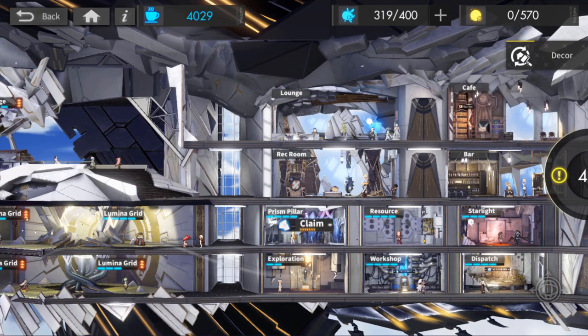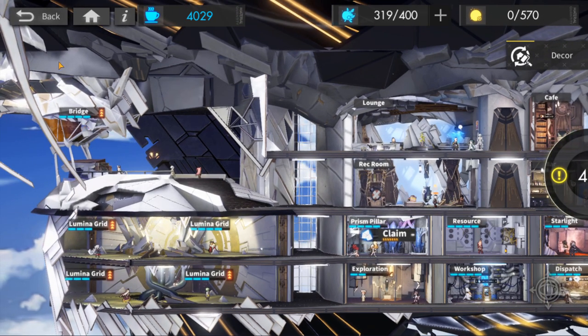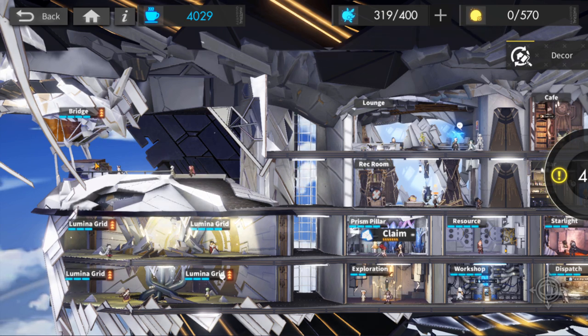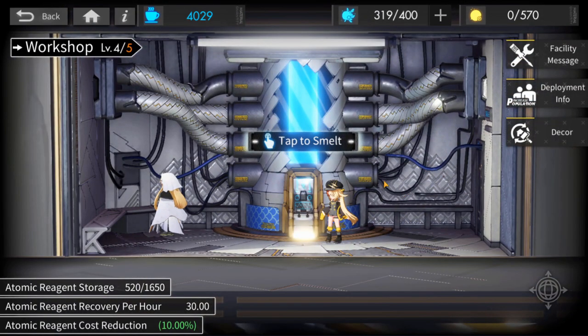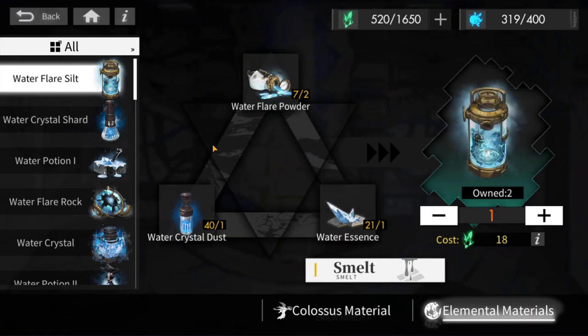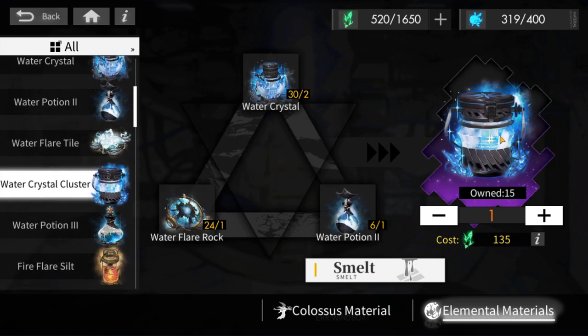The last thing to mention is the workshop, where you'll be crafting most of your Tier 4 Elemental Ascension materials. To unlock the workshop, you need your bridge at level 4. To start crafting Tier 4 Elemental Ascension materials, you need your workshop at level 4 as well — it might take a little while if you're not farming for Firefly. The crafting system is tiered: 4 Tier 1 materials make Tier 2, 4 Tier 2 make Tier 3, and 4 Tier 3 make the Tier 4 materials we need.